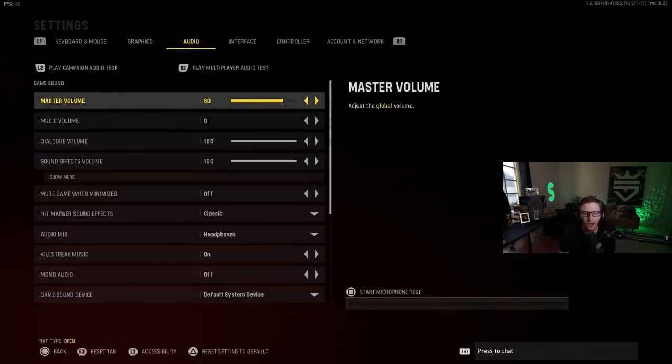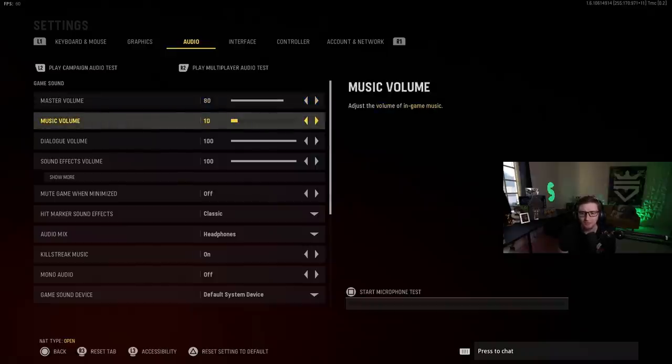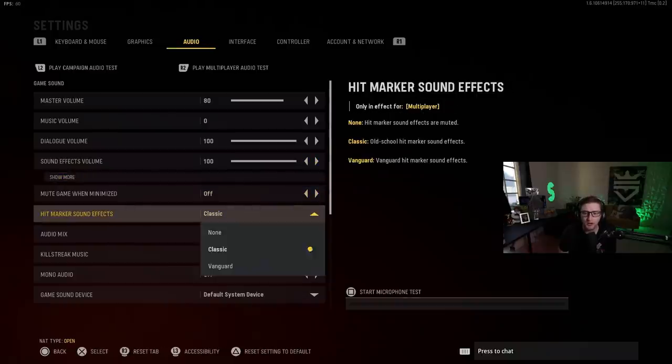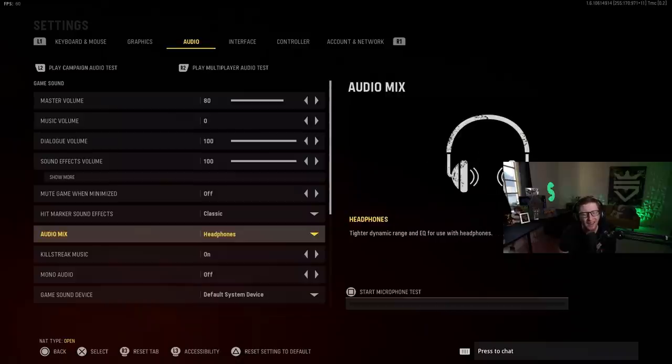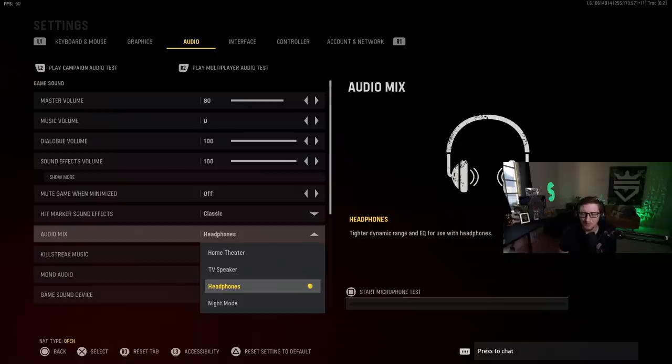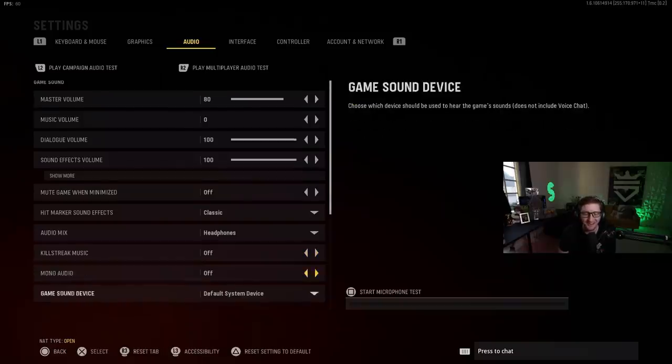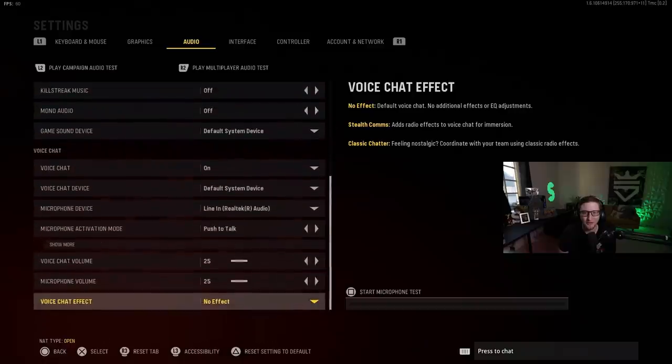Audio — this stuff is all pretty straightforward and pretty much user preference. I have mine on 80 just because it sounds better on my stream. Music volume: I have off, even though I do kind of like the music in this game. Dialogue volume at 100. Sound effect volume at 100. Hit markers: I like classic — you can have Vanguard or classic, I like classic. Audio mode: I have on headphones. I don't know why they took out high boost and low boost and all those different audio mixes, but I'm on headphones for this game.